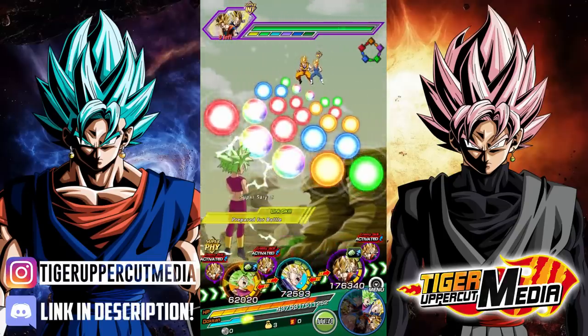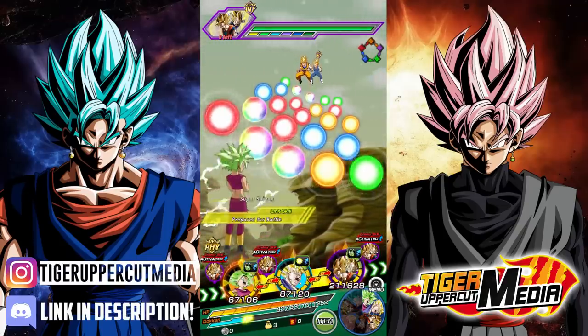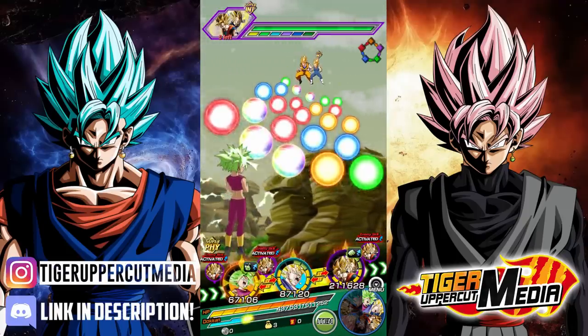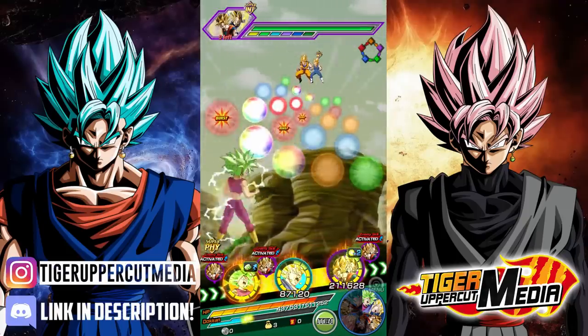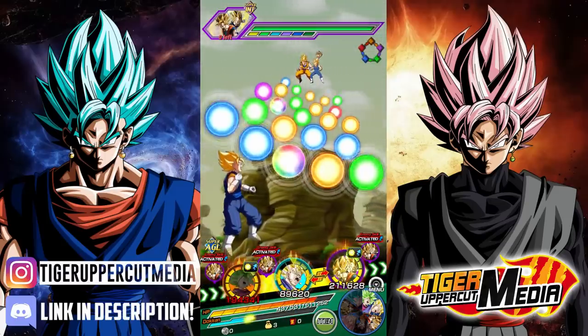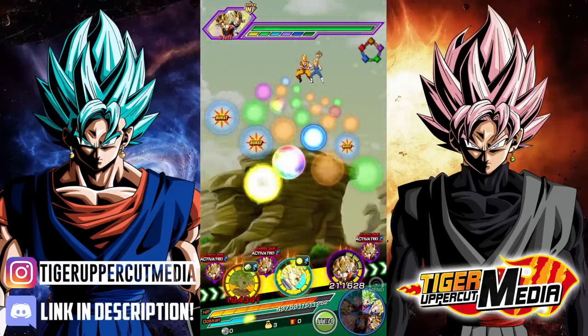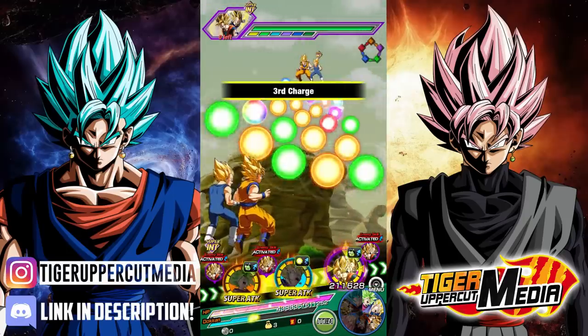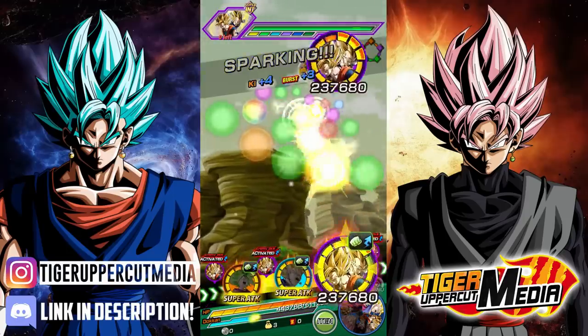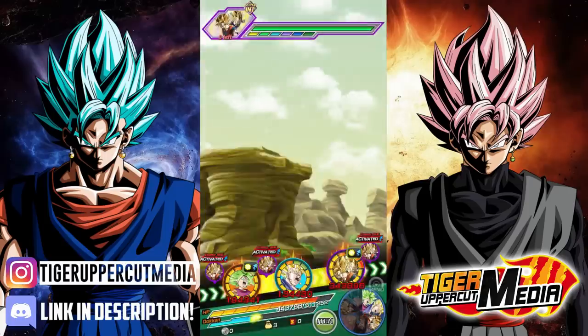I'm going to link her up — her attack doesn't really matter which one I link her up with, but she does get Fused Fighter with AGL Super Vegito, so we're going to keep that there for now. Hopefully we can get her linked up with Vegito, because of course they both have Fused Fighter, and Vegito will give her that 30% attack boost too.